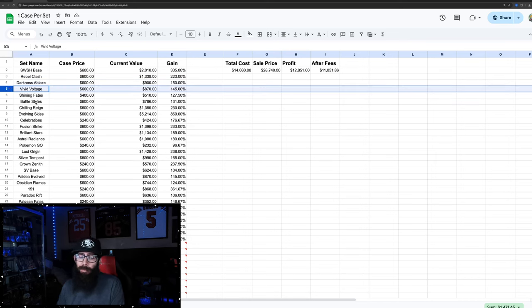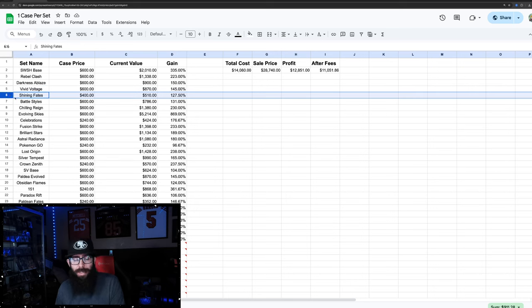Vivid Voltage is one of the worst performing sets — not the worst, but one of the worst. You're at a $600 cost basis and you'd be at $870. Not every single set is a home run, but then you do have sets like Evolving Skies and 151 — there's always sets that outperform every generation. There's sets that do really good numbers — Shining Fates.